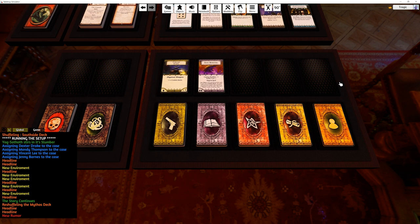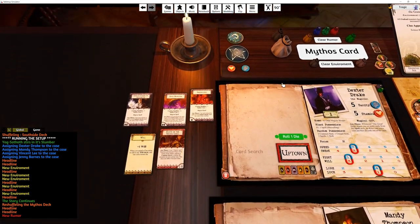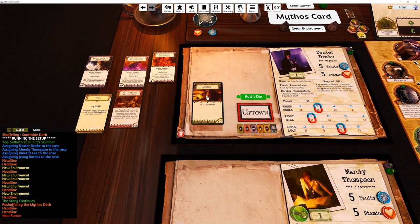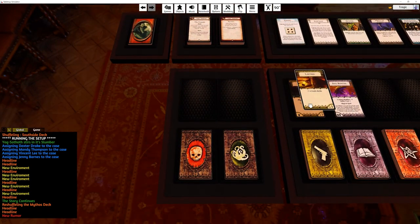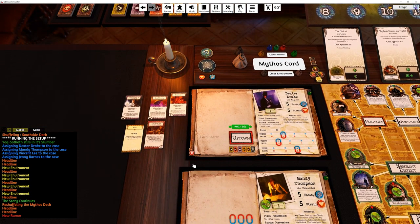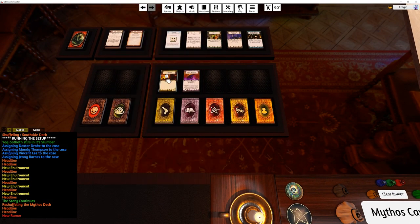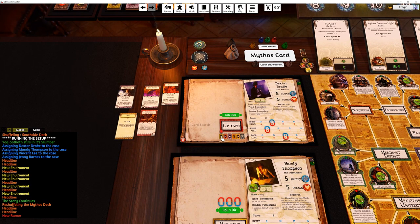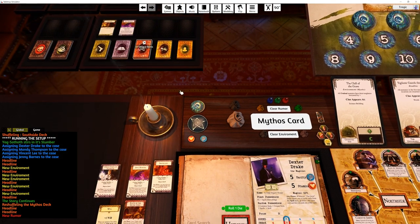If you right-click on a draw button it will draw from the bottom of the pile instead of the top — that's important for characters like Ashcan Pete. I use discard piles because that's the way I prefer to play. The draw-from-bottom function still works the same way: it'll actually draw from the discard pile if you do draw from bottom, because technically everything should be placed underneath the decks. So using these buttons draws from the correct place.